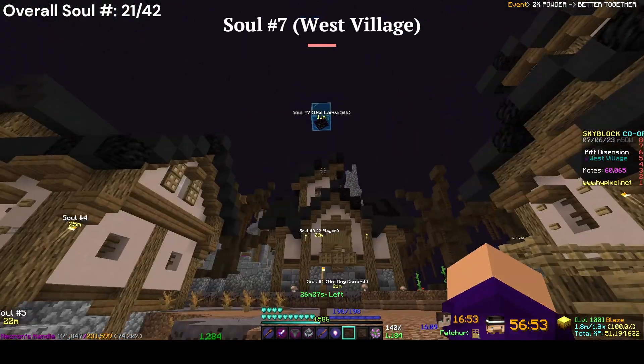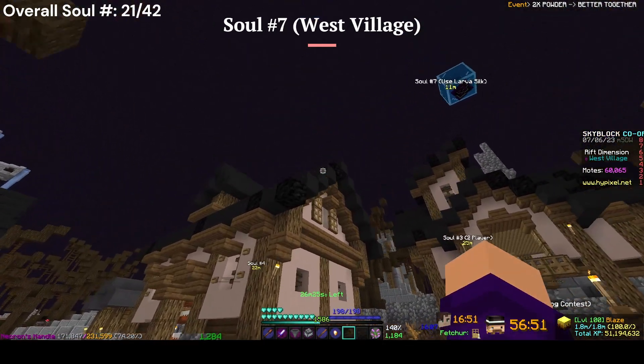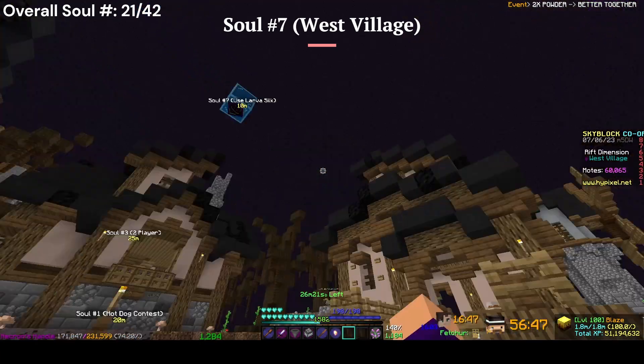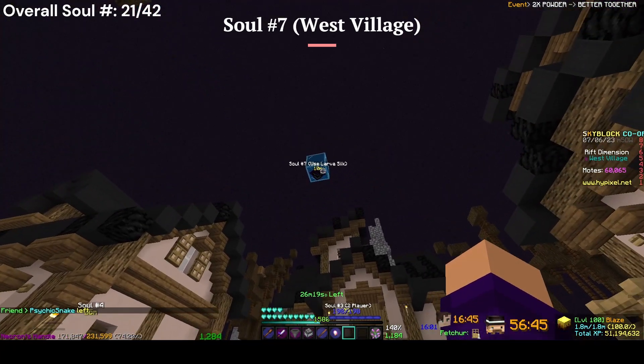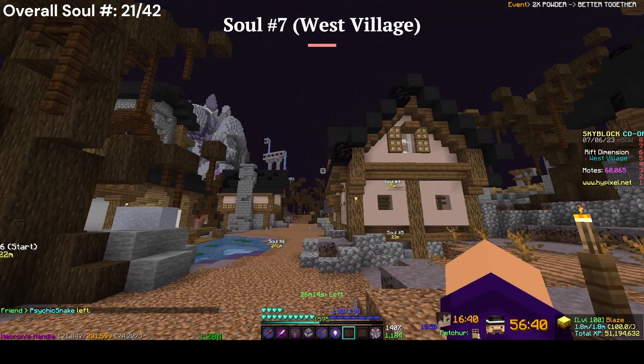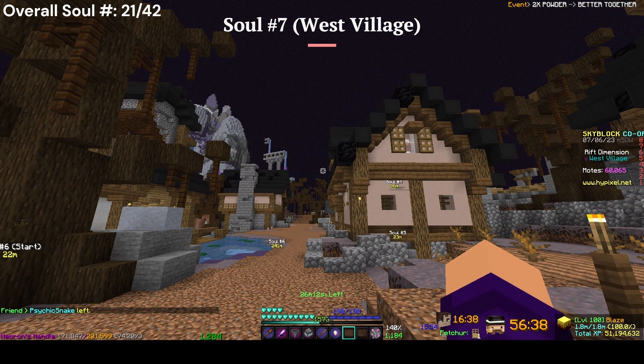The last soul in the West Village is in between the cake house and the hot dog contest. You want to put down the roof, place a larva hook there and somewhere over there, and you can get it — same way we did in the Wild Woods. That's it for the West Village.